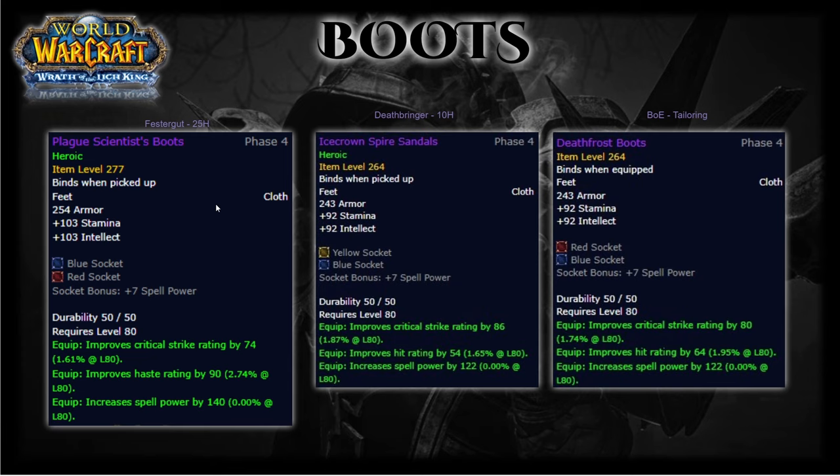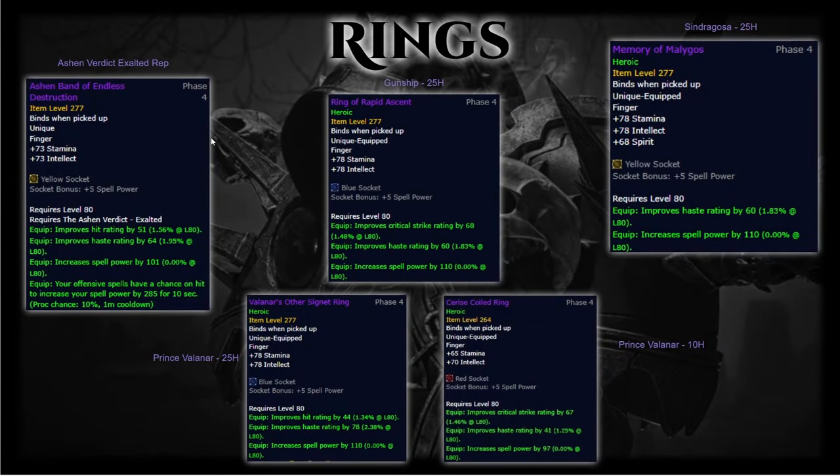The Plagued Scientist's Boots are amazing with a ton of haste and you want them ASAP. Icecrown Spire Sandals and Death Frost Boots are good hit alternatives — one comes from 10-man and the other is a BoE. For rings, the two best are Ashen Band of Endless Destruction, acquired by reaching Exalted with the Ashen Verdict, and Ring of Rapid Ascent from 25-man Heroic Gunship. Ashen Band has an amazing proc for 285 spell power for 10 seconds. Memory of Malygos off Sindragosa on 25-man Heroic is a good alternative, only slightly behind and swapping crit for spirit. Valanar also drops rings on both 10-man and 25-man Heroic, including a hit option.